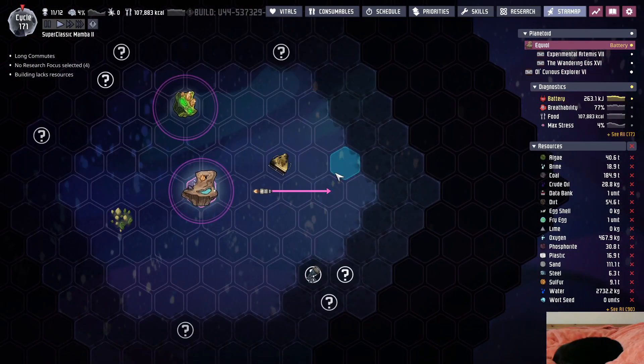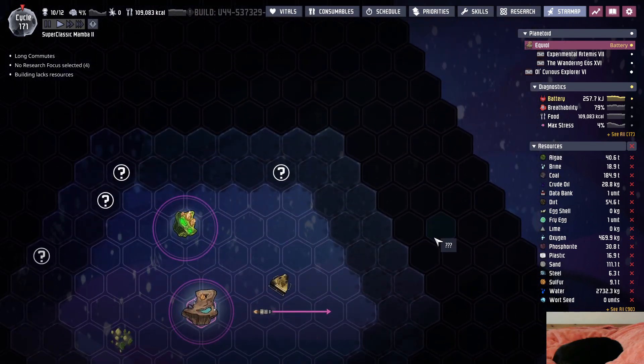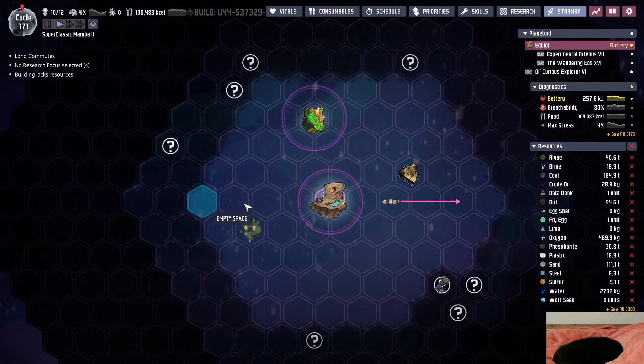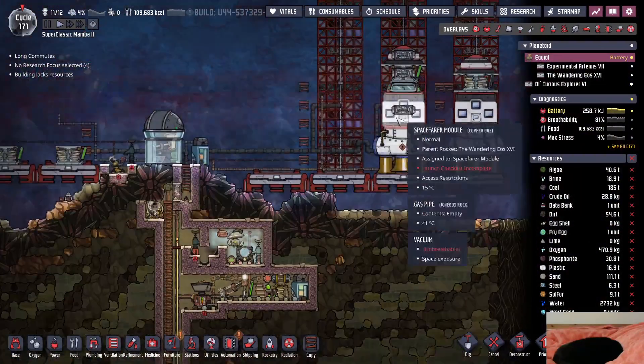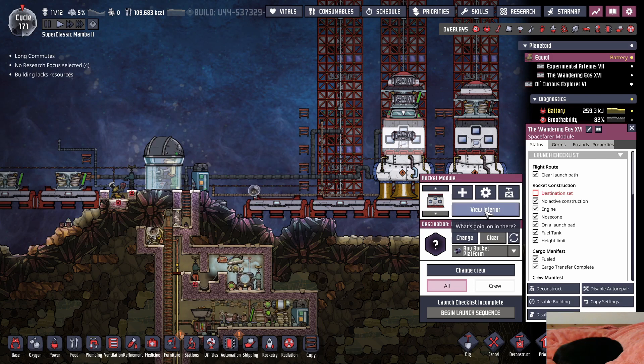All right, so we're starting the space scan - one, two, three, four, there's nothing here. Oh, we're scanning that. I want to send the rocket the other direction, so I think we do left and right as our first two directions. So this one is almost ready - this is going to be Napolinis. Napolinis, don't die buddy, we need you out there.